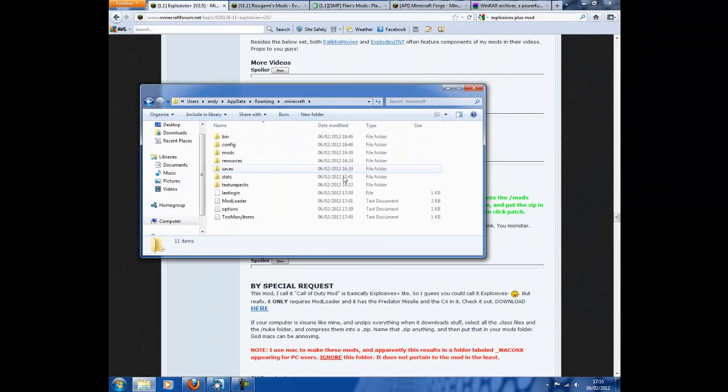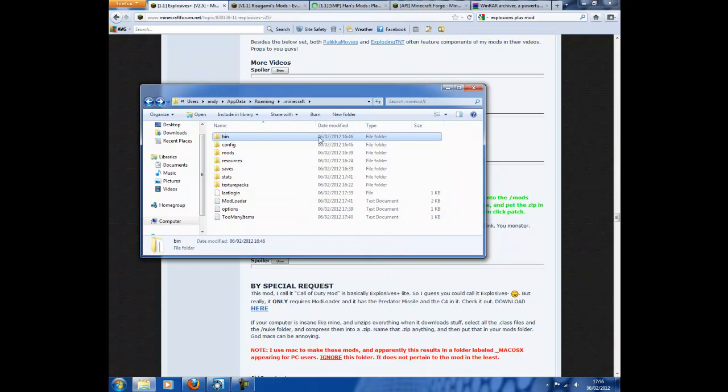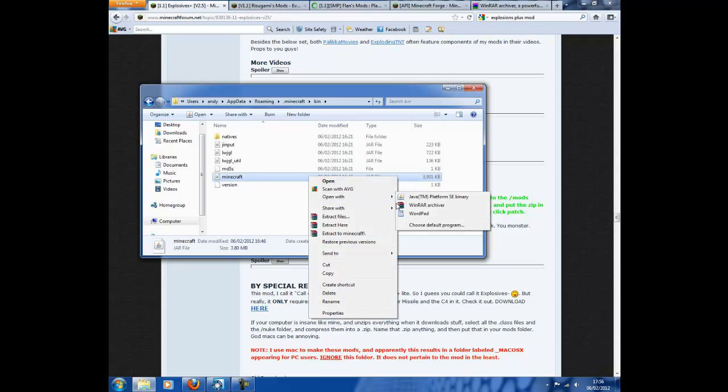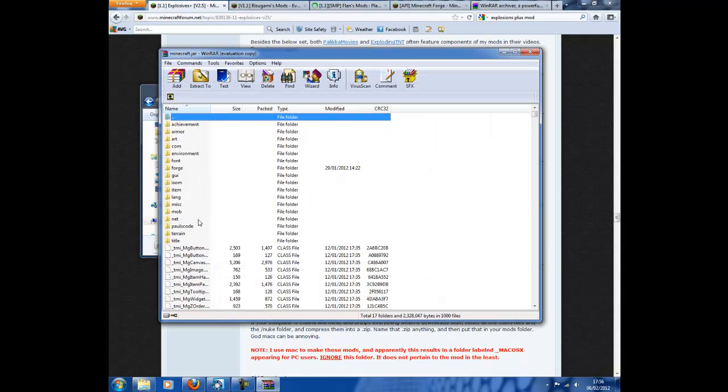Next, it'll bring you to this page. Click on .minecraft and you'll have this stuff. Next, go into the Minecraft bin folder, double click on that, and then you'll see Minecraft.jar. Right click, open with WinRAR Archiver.